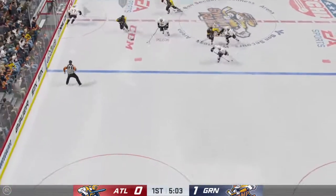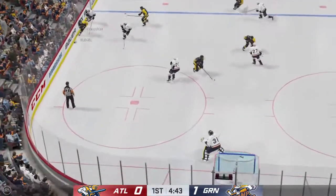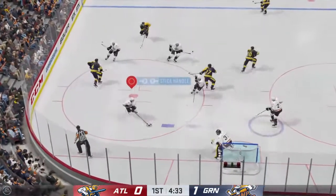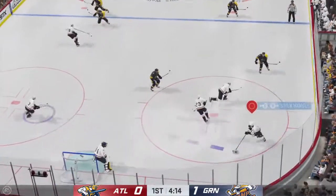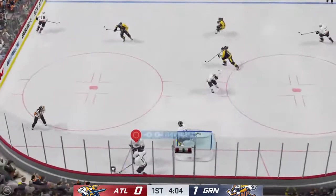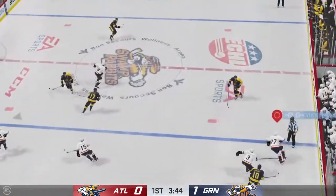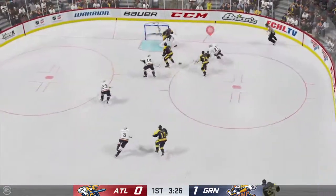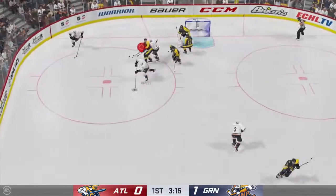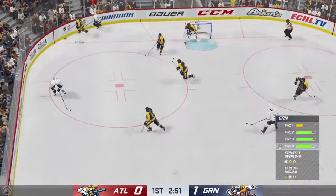Atlantis got control of it now from their own end. Big play inside the defensive zone. Greenville's gained possession along the boards. Heaps taking it from his own end, working the puck deep inside their own end. Looking for space inside the D zone. Moves it around along the half wall. Right on the doorstep — huge stick save by the goaltender. And he bluffs the shot. Great defensive playing.